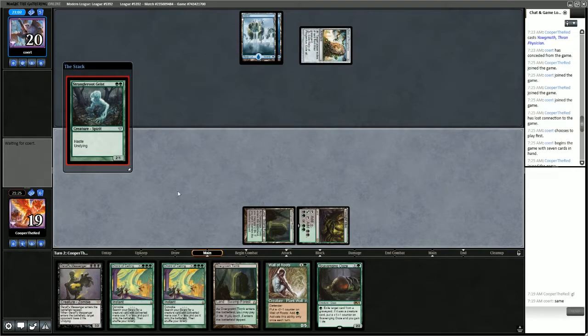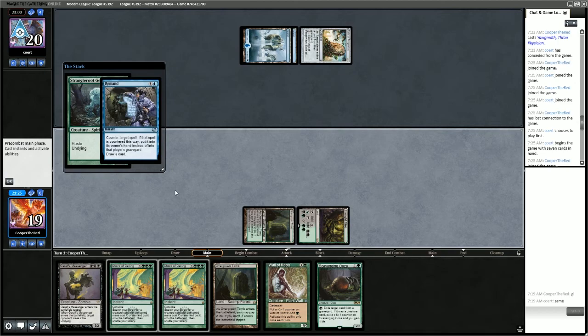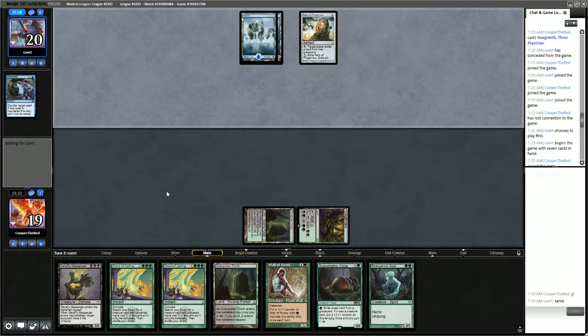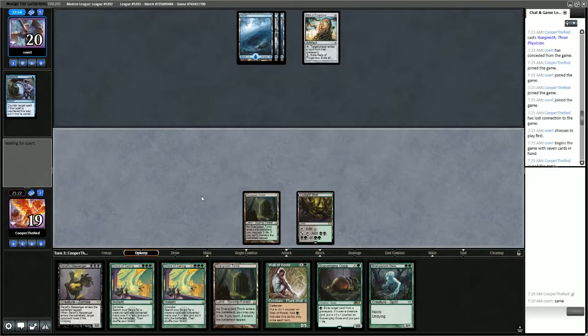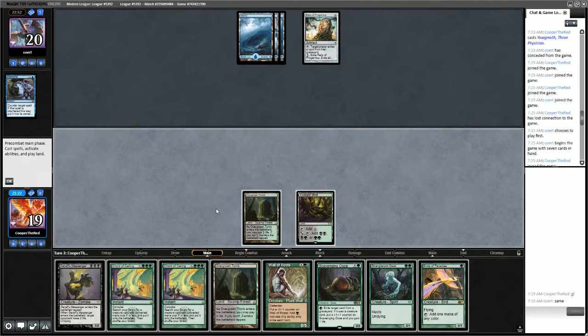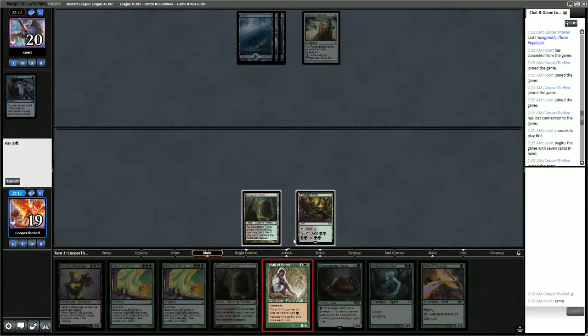If they have a Counterspell, they should use it here. They have Remand — so Strangleroot Geist goes back to hand and we pass the turn. Next turn we're looking at two-spelling with Wall of Roots into Geist, and if they counter Wall of Roots, then we have Birds of Paradise to back it up.